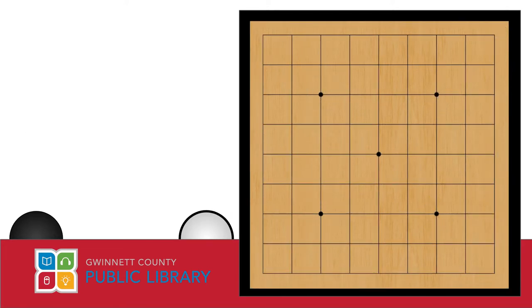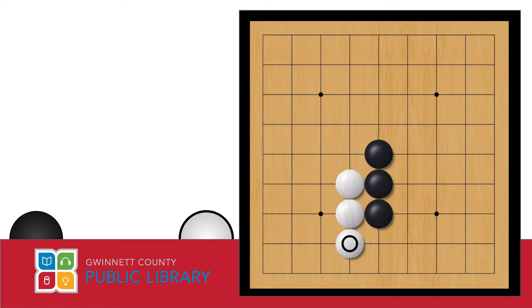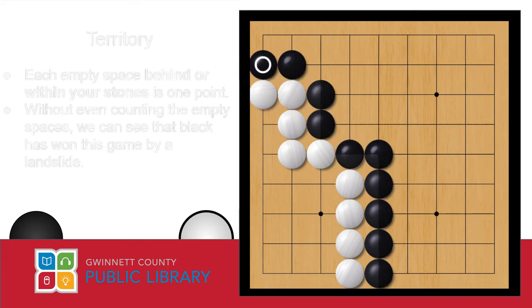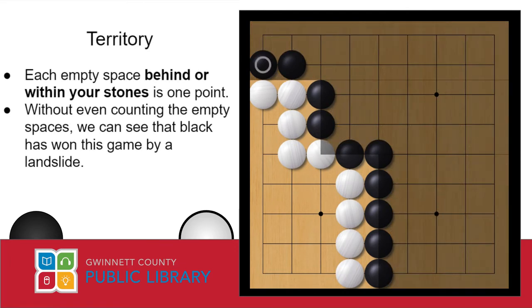So with what we just learned, let's play out a quick game. Keep in mind that a game would never ever play out this cleanly, but we're just looking at this for demonstration purposes. You can see that right now in this game, black is kind of hemming white into this corner, and black is taking everything else. At the end of the game, all of the empty space contained within or behind your stones — within the borders of the little countries that you're making — is your score. So all of this belongs to black, while all of this belongs to white. Without even counting, it's pretty obvious that black has already won this game.